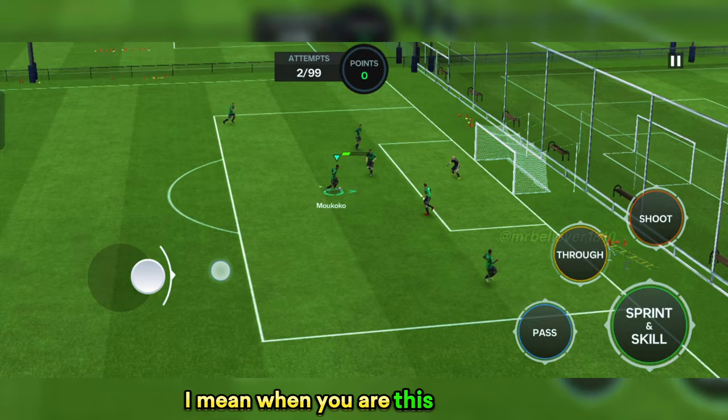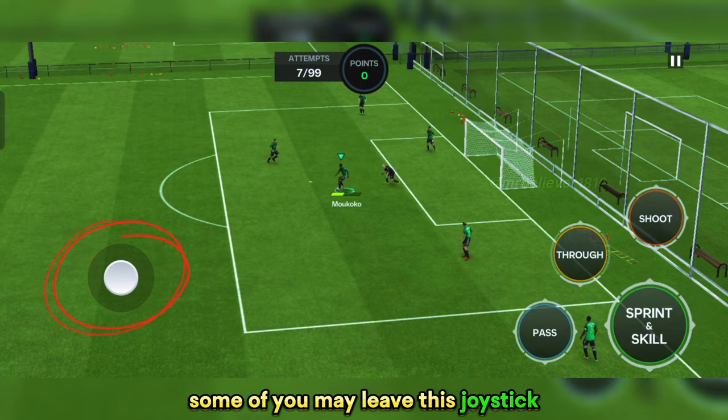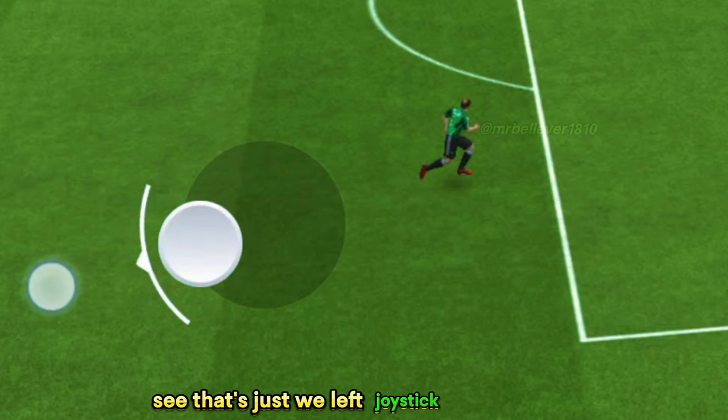If you are only using the joystick — I don't mean use it all the time, I mean when you are this close, use the joystick only to control the player well. Two: when you move your player backward, you can see the joystick is also in the left direction. Some of you may leave the joystick and then click the shoot button, which will decrease the accuracy of this trick. So keep holding the joystick and try shooting, which will really increase accuracy.